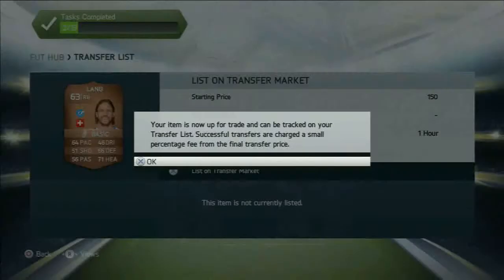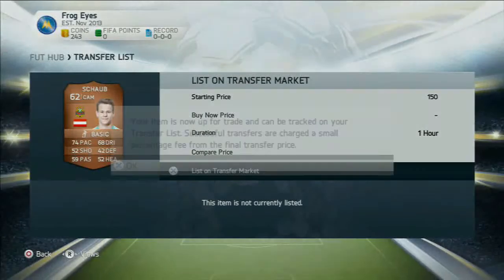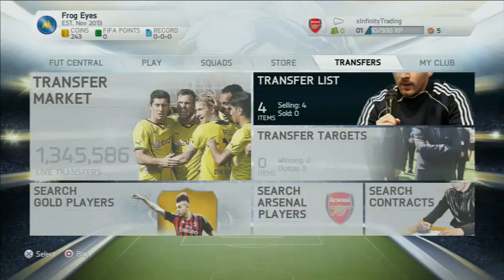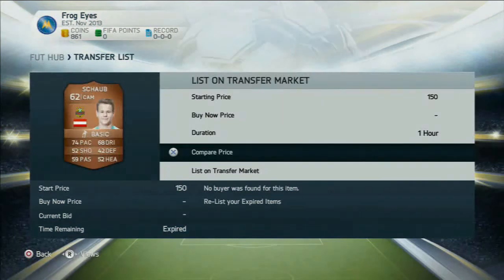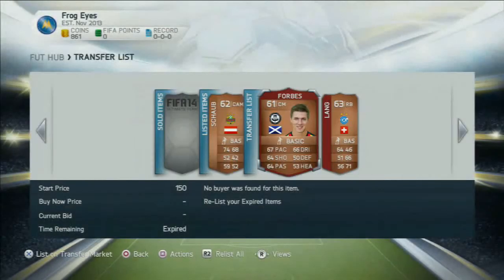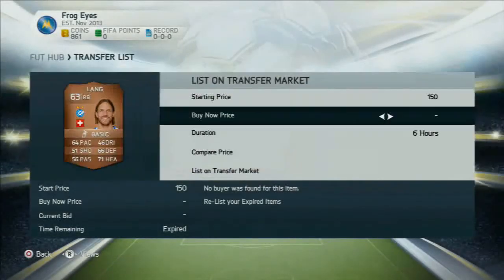There's a Lang here and we put all the bronze players up for 150 coins. Eventually one of them does sell the second time. Yedinak did eventually sell for 650 coins — sold first time, which is good. We put the bronze players up for six hours this time just to make sure. At least one of them sells again — Forbes, not a great player at all. We also put Lang up, a 63-rated right back.